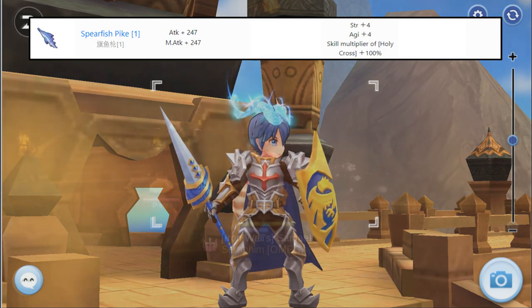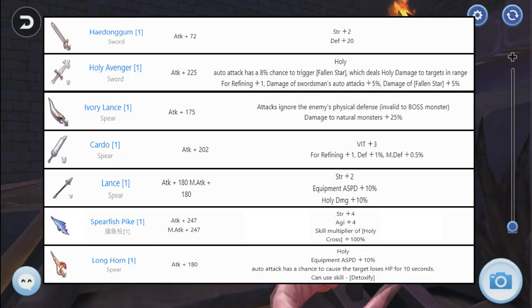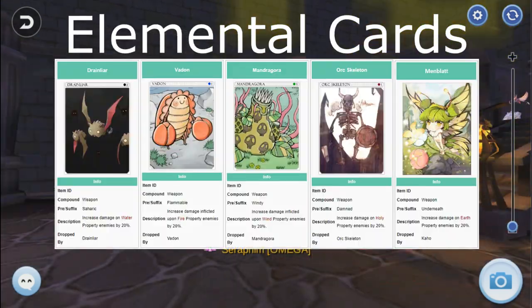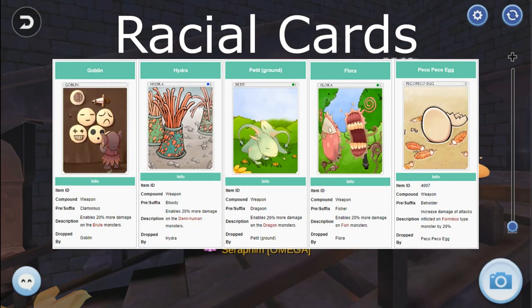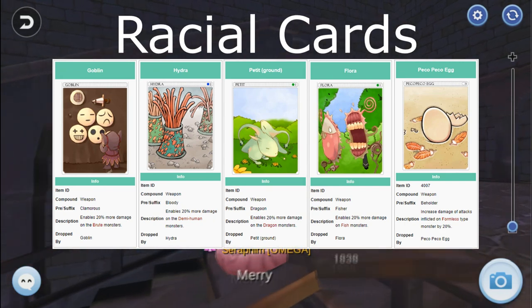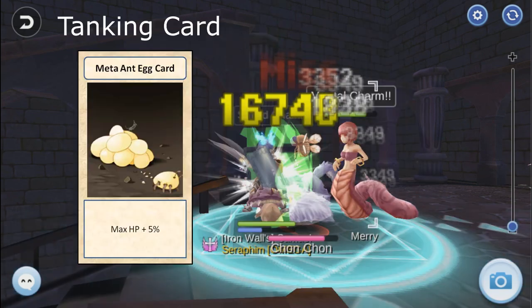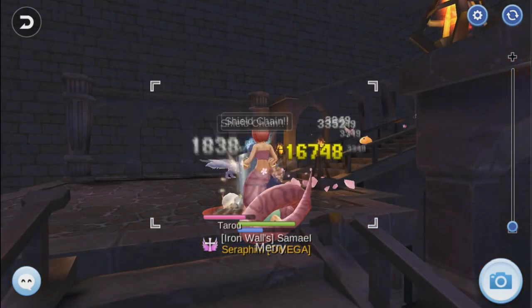However, if you have the budget, go for Spear Fish instead, which is the best weapon for holy type users. Longhorn is a free holy element converter for shield users. As with all other classes, use elemental, race, and size cards on your weapon. Note that for shield build, elemental cards are better since they work on shield boomerang. Holy builds are the opposite — cards that increase damage on demon, shadow, and undead race or element either require boss cards or are currently non-existent, so use size cards instead. For tanking, go with Marc and Tec cards for increased HP.